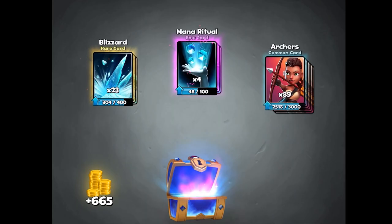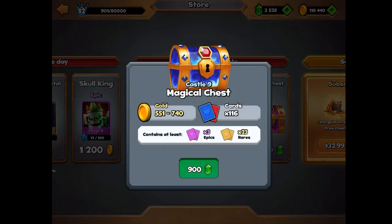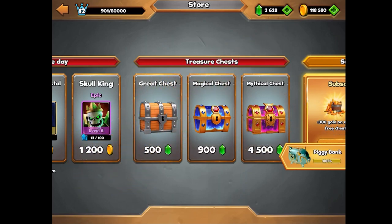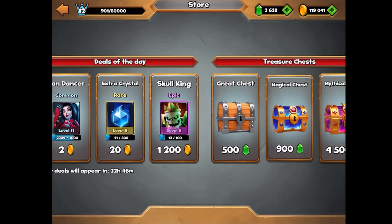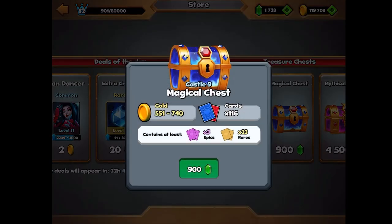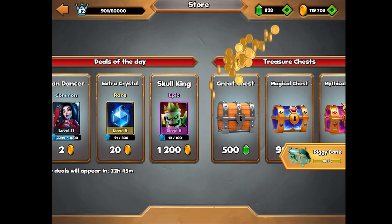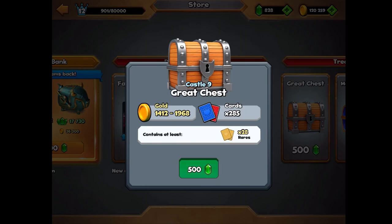There was the first magical — we got Mana Ritual from that one. Let's do another magical chest — from this one we got Protection. Next one — from that one we got Genie. And another — from this one we got Shock. By the way, I know this isn't a good way to spend those gems, but I'm doing this for your entertainment since people seem to like the chest openings.